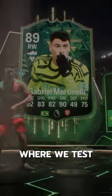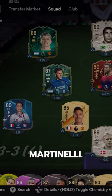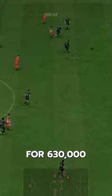Welcome to Baller or Bust, where we test FIFA cards so you don't have to. We've got Winter Wildcard Martinelli, acquired via SBC for 630,000 coins.